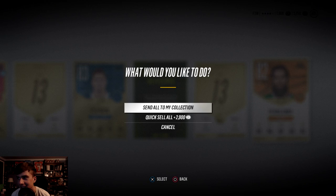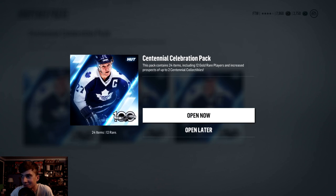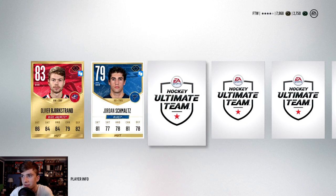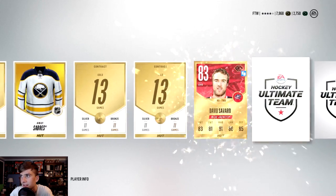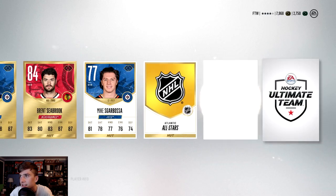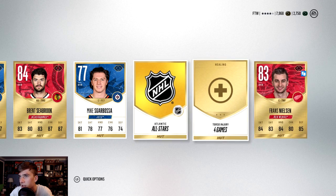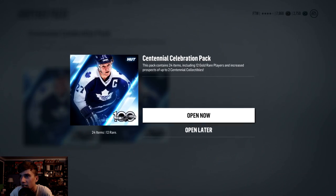Alright, now we get to the goodies — the Centennials! I love these packs so much, they're so nice. We got an 83 right off the bat — Steve Mason, and I've already pulled one of him. Savard, Caufield — come on, give me something good. 86 Barkov — I'll take that! I'll probably replace the McDavid rookie card with him. Not a bad pack — it's worth 7,000 coins.